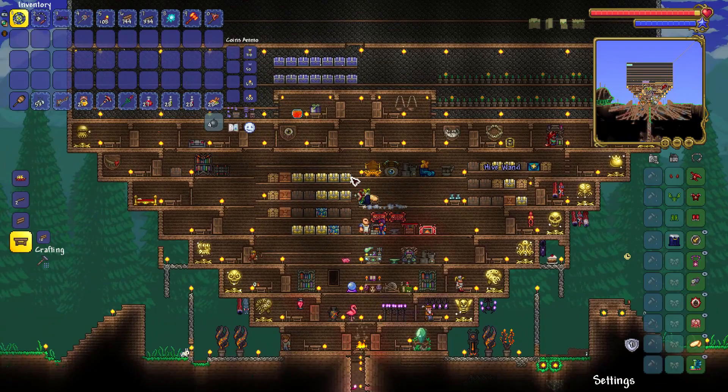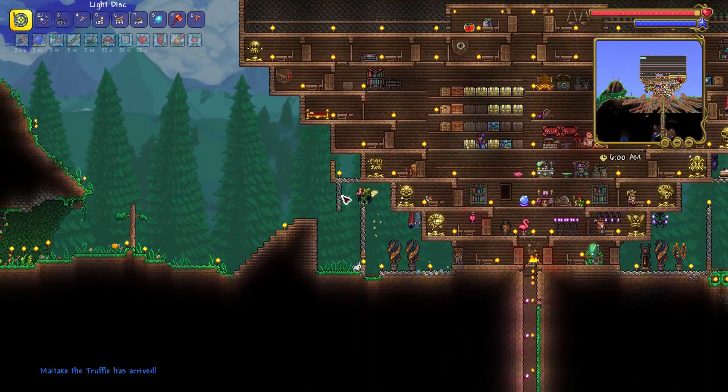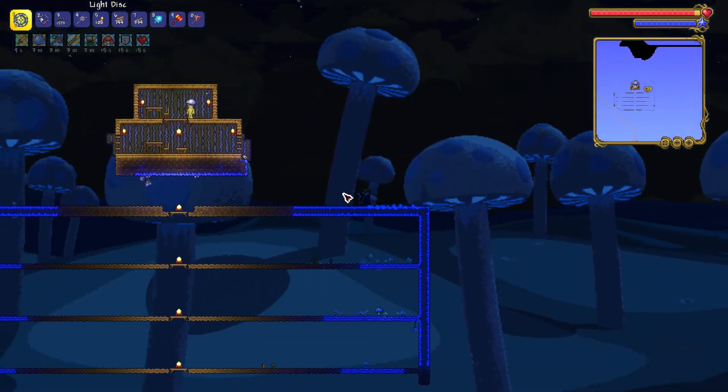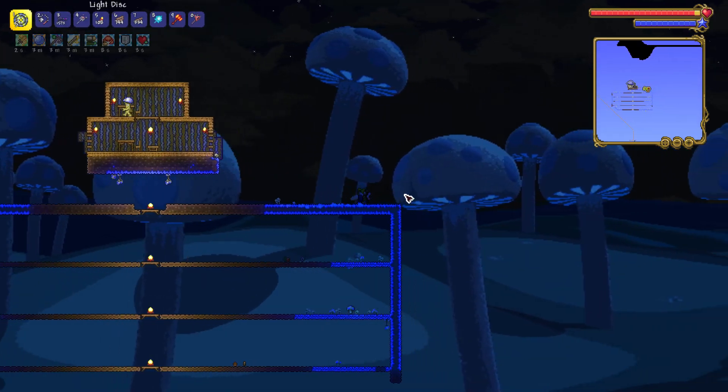In short: you collect mud blocks, put mushroom grass seeds in them, and build a house on the surface next to the blocks. Eventually Truffle will move inside, but he needs a house like mentioned.